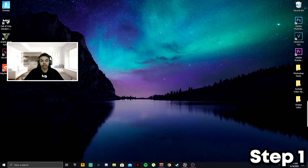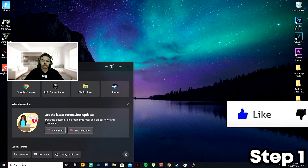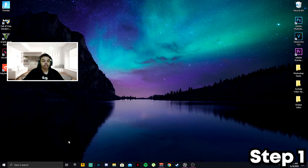The first step is to go down to your Windows taskbar, click the Start search bar, and type in Windows Update. Click the Windows Update settings, and make sure your Windows is up to date with the newest software. If it's not, make sure to download the update right now. Once you're done, go ahead and click the exit button.